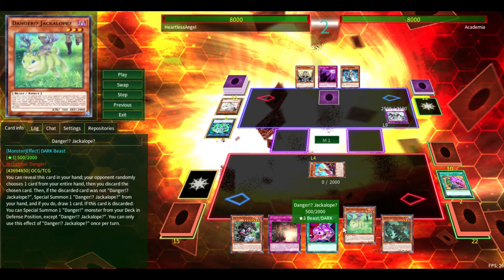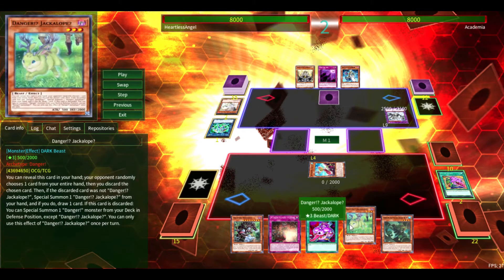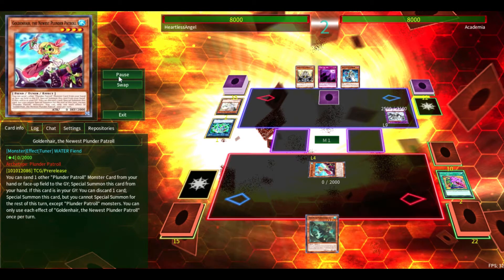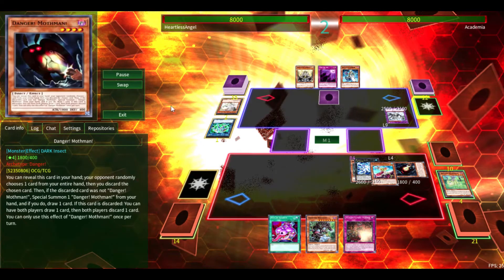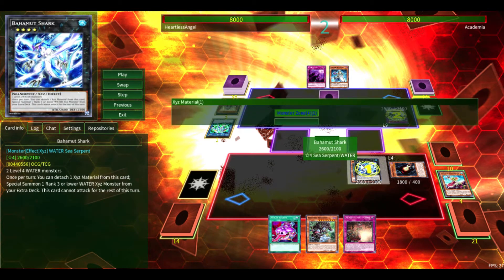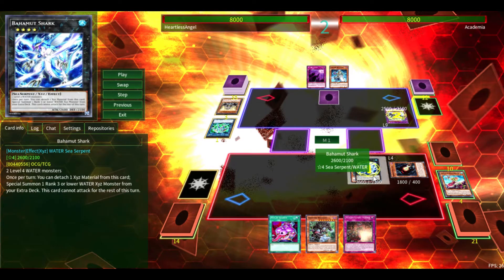As you guys would probably tell, Dangers work really well in Plunder Patrol, simply because if you discard a Plunder Patrol monster off of a Danger card, you'd still get their unique effect off. So what we're going to do is activate Jackalope — it's going to get sent to the graveyard, and then we're going to special summon Moth, and then we're going to get Redbeard, the Plunder Patrol matey, on the field. You guys can probably see where we're going with this.